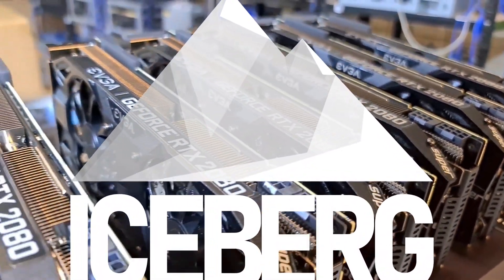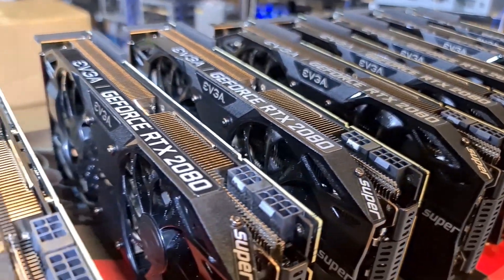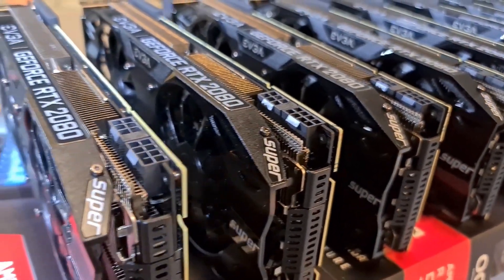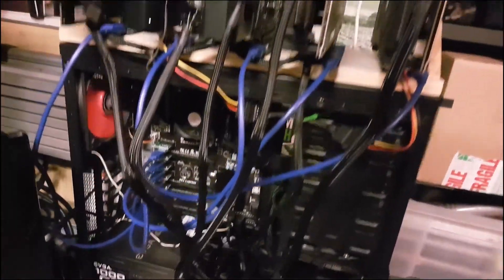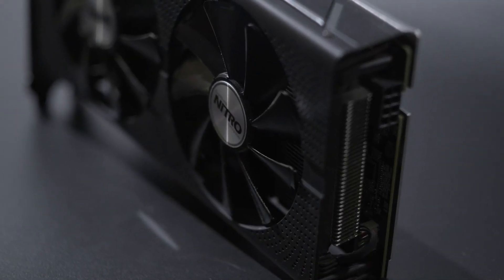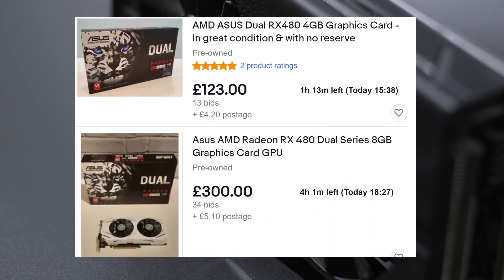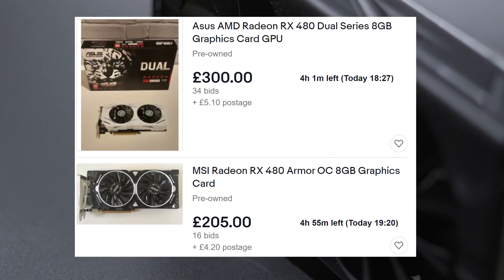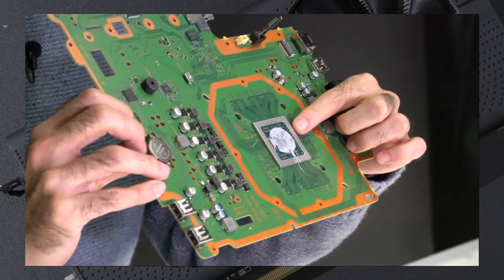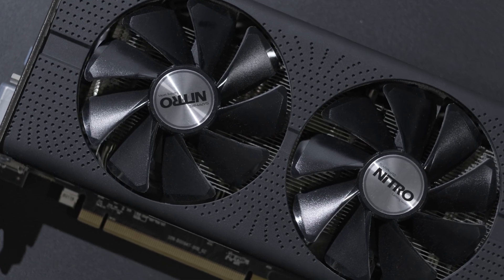The 2021 scalper pandemic is seeing supplies of the latest gen Nvidia RTX cards being snapped up by miners, but back in the crypto boom of 2017, the cards that started it all were based on AMD's Polaris. After four years on the retail rollercoaster, the price on the RX 480 currently stands not far from where it was all those years ago. With its architecture shared with the PS4 Pro and Xbox One X, and optional 8GB of VRAM, has it stood the test of time?